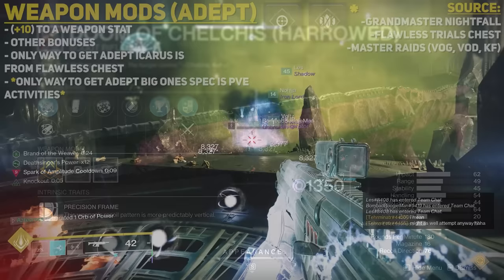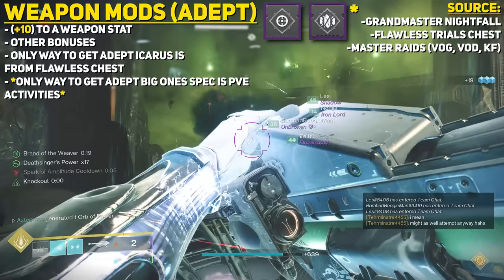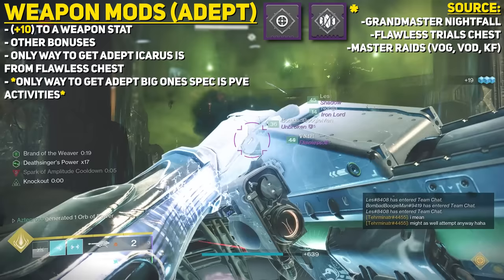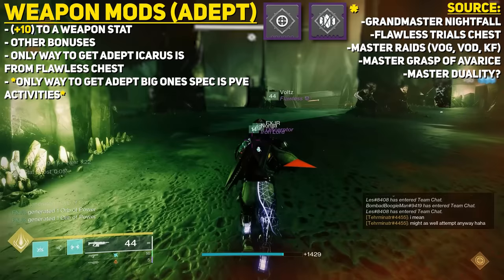There's not a whole lot of benefit going for Adept Weapons from raids versus craftable versions, but in the most recent TWAB it was mentioned that Adept Weapons for raids are getting an upgrade — think enhanced perks and maybe enhanced perks dropping. You can also have a chance to get Adept Mods via Master Grasp of Avarice, and possibly Master Duality, though there's no confirmation on that — let us know in the comments if an Adept Mod ever drops for you from Master Duality.